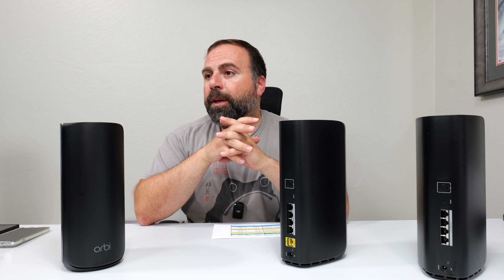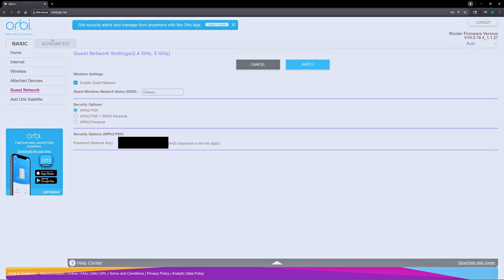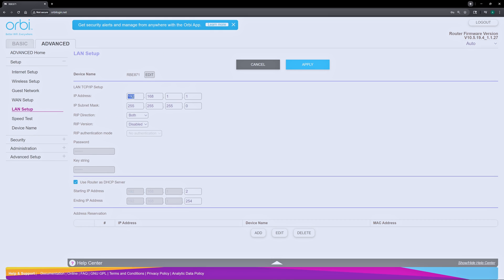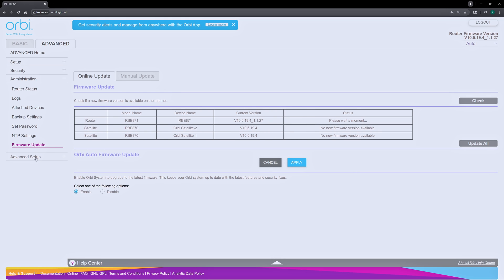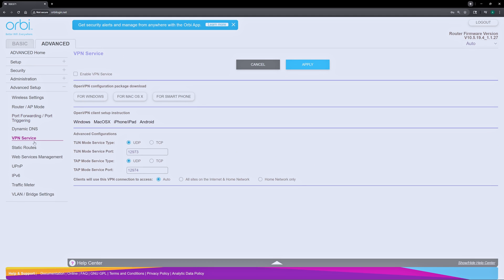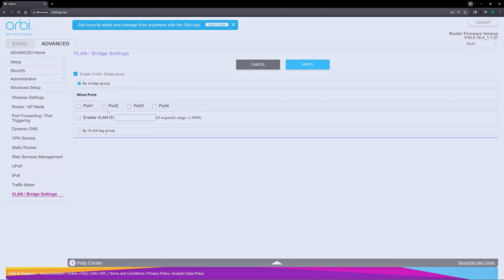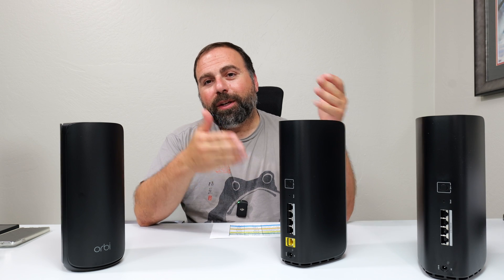In the browser interface at orbi login.net there are many more options. One thing I noticed: the DHCP default IP was set to 10.168.168.x, which is unusual since normally it starts with 192.168. Once I changed the DHCP to 192.168.1.x within the same subnet, the speed tests started flying — those are the numbers I'm presenting here. You can also set up a VPN, save and reload your settings, do firmware updates, and even configure a VLAN.